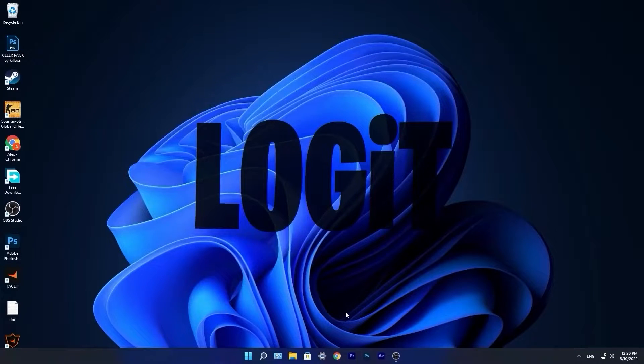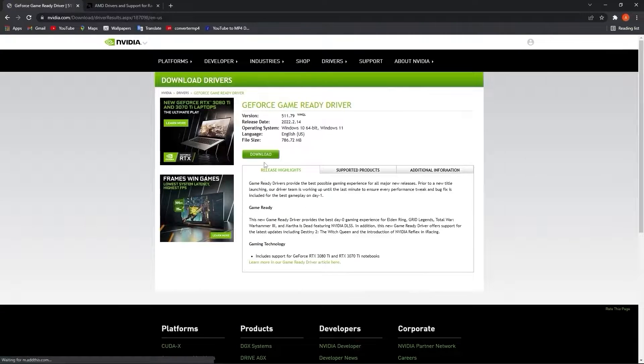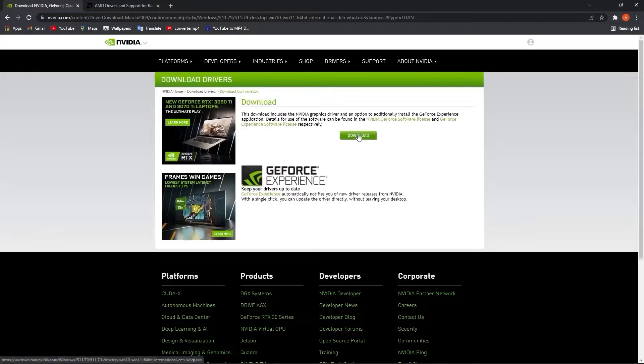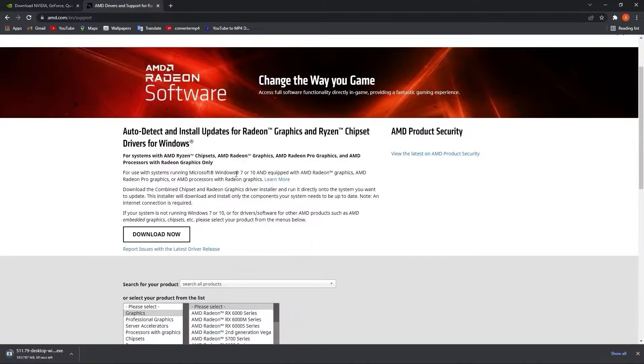Now you have to be up to date with your video card driver. If you have Nvidia, go to this website, select your specs from your video card, then press on search, press on download, and download again. If you have an AMD video card, go to this website, press on download now, and follow the steps to make sure you have your AMD video card up to date.